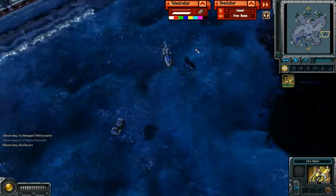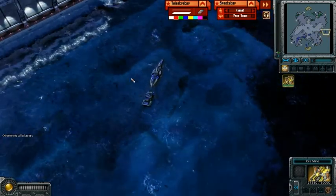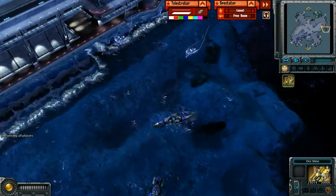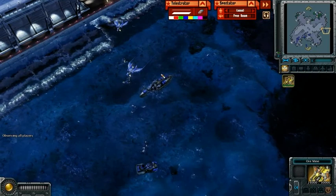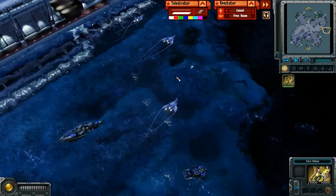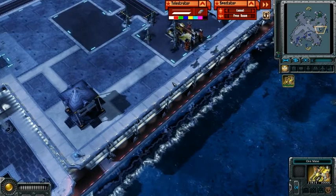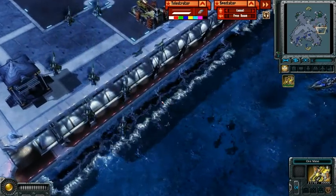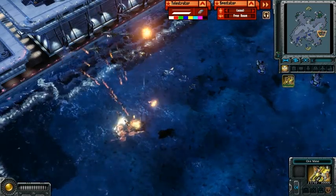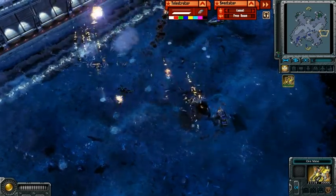Here we see that the full upgrade on the naval yard has given Matisse a Dreadnought, and the Dreadnought has quite a lot of air support — anti-air support. The MiGs are flying across and everything. This could do some considerable damage. Technique has spotted the Dreadnought. There goes that Bullfrog — those Bullfrogs are going to take out the choppers, that is for sure.